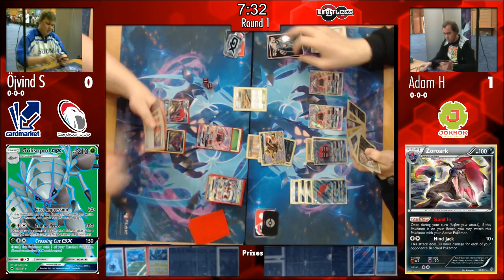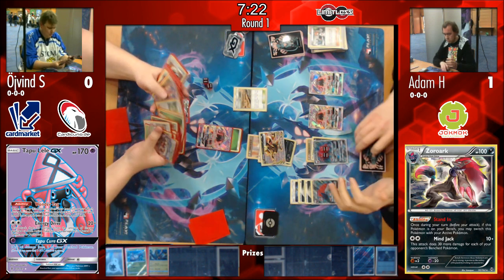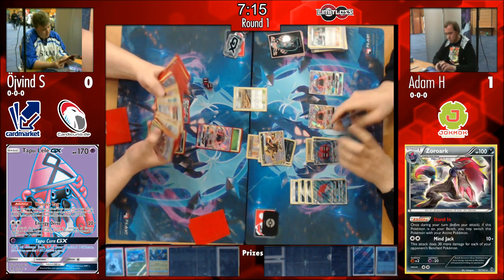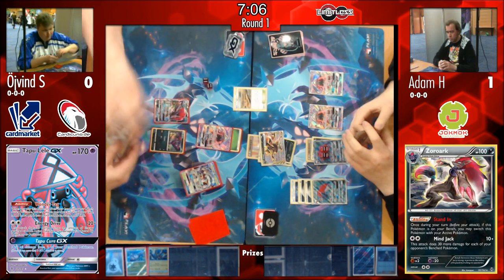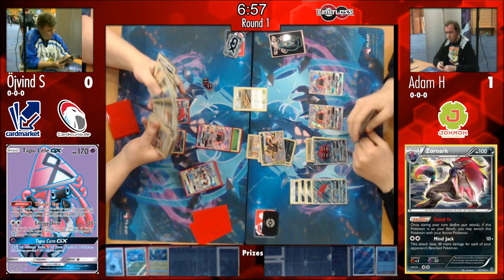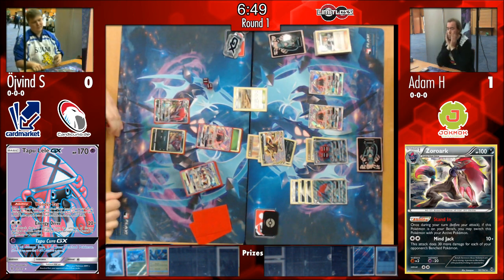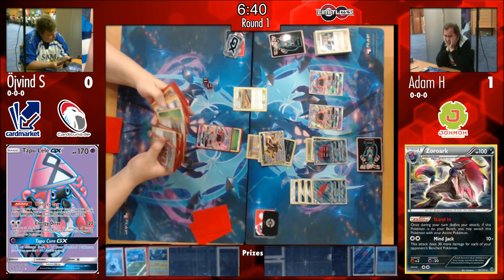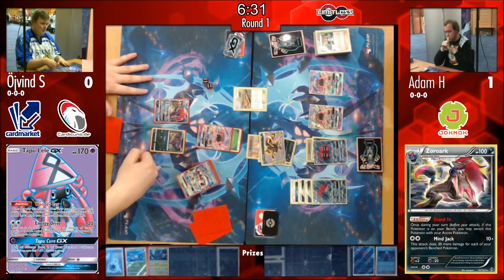Øyvind is definitely worried now. He puts Tapu Lele in the active since it already has a Grass Energy attached — perhaps his backup plan since he didn't want to attach energy to the damaged Golisopod. Øyvind seems reluctant to play those Puzzles, but honestly there's no obvious way for him to win here. He's looking through Adam's discard hoping to find something, but with Adam's current board state it looks like Adam pretty much has it.